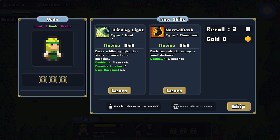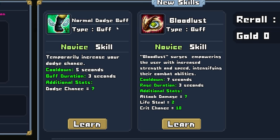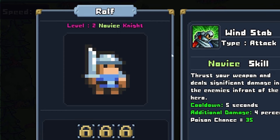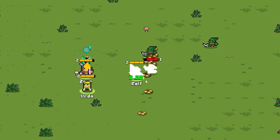We got new skills so we can upgrade our healer. We could go with blinding light - it's basically a type of heal and we'll be casting it on our heroes, so we should probably learn that. We got Zane, who is a huntsman, and we could either go with bloodlust or dodge buff since he's gonna be the archer - we'll go with the temporary dodge chance increase. And we got Rolf, who is a knight, so we'll take the thrust skill which deals significant damage to enemies.